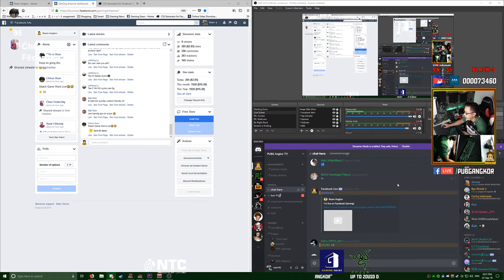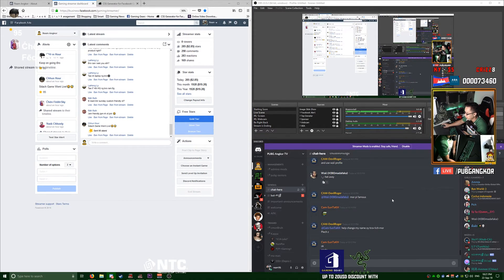At the bottom I have Discord open. Every time I click the middle mouse button it mutes Discord so I can talk to my chat, and when I need to communicate with my team — for example in PUBG — I click it again and talk to my team. This is very professional because you're not spamming your team with chat noise.